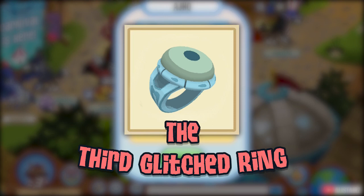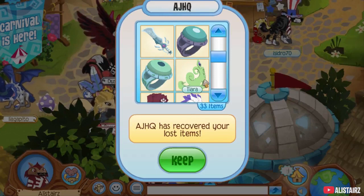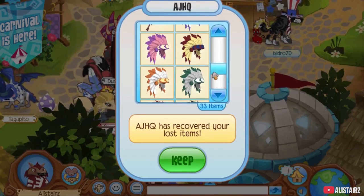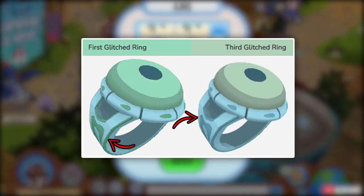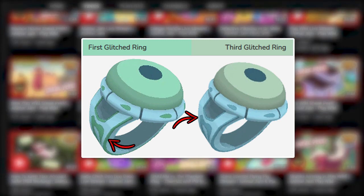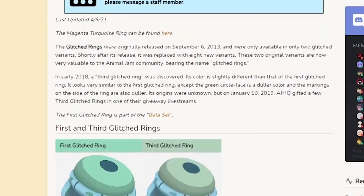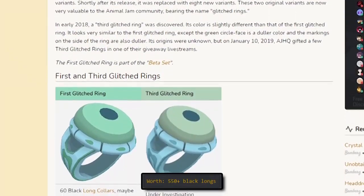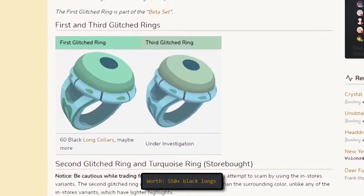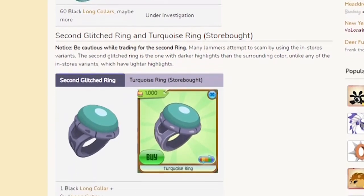Number 4: the third glitch string. It was first seen in 2018 when a jammer most likely got it from AJHQ's item recovery system, however the origins are still unknown. Almost a year later, on January 10, 2019, AJHQ gave them away in a live stream. It's estimated to be worth well over 500 solids, making it the most valuable glitch string compared to the first two. There are about 9 active owners and 4 inactive.